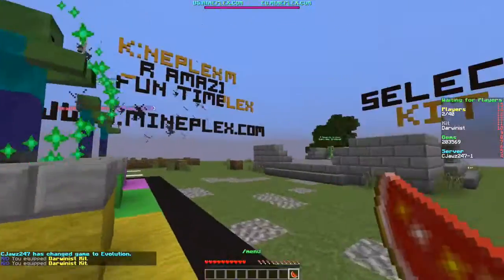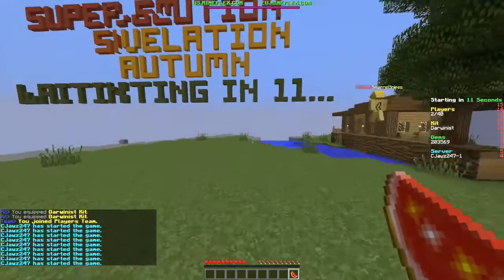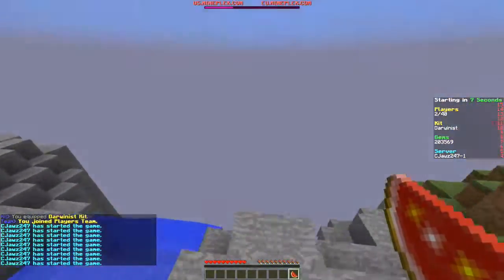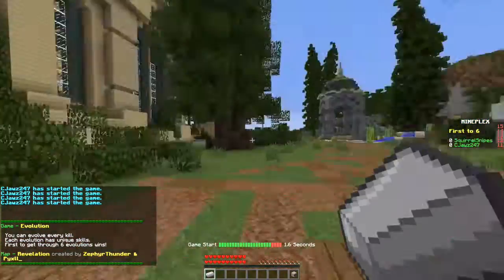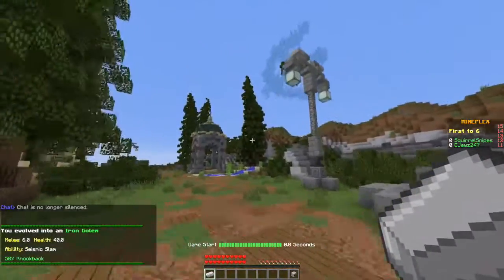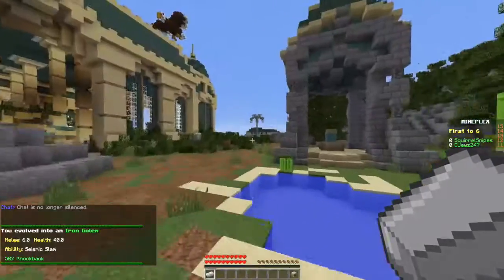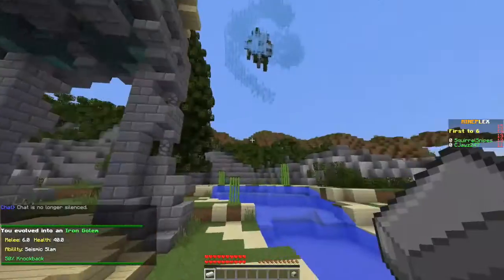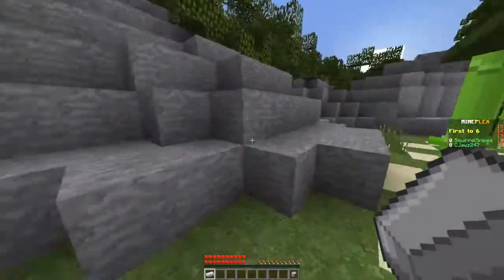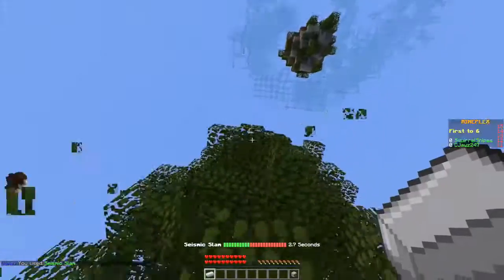You do have to use your abilities as an Iron Golem, so keep that in mind. My spawning place is actually pretty good because the easter egg is right over here. You'll see these two big trees. There are actually going to be two easter eggs today, but it's the same kind of idea — you use these trees to get to places you're not supposed to be able to reach on the map.